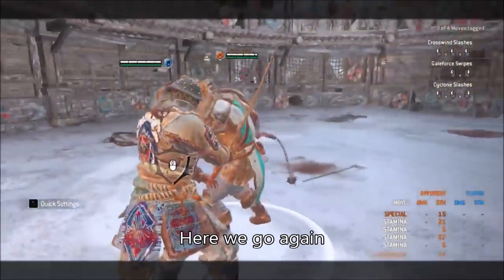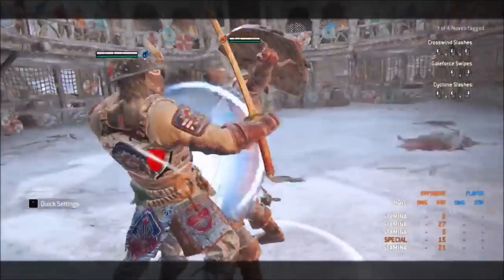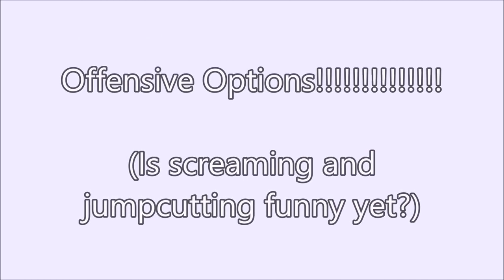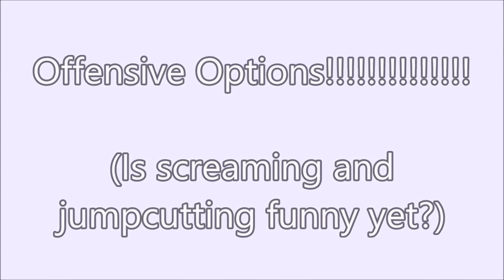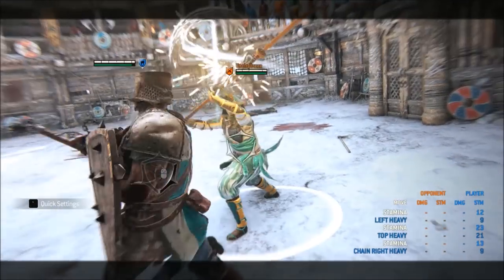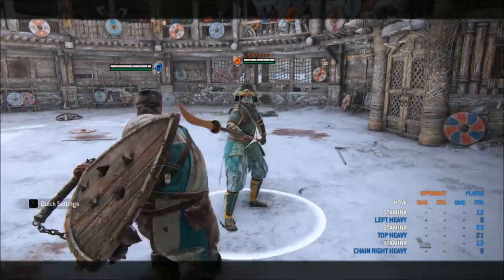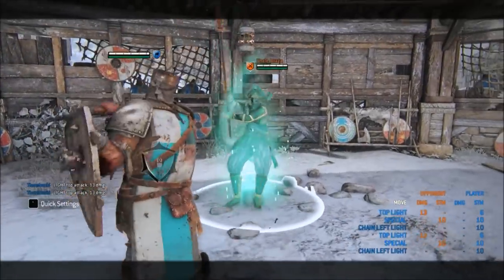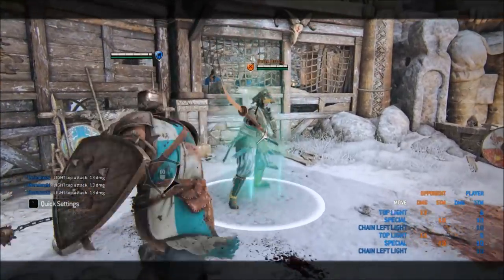Now we're going to move into Conqueror's offensive options. The first thing anybody ever learns about playing Conqueror is not to use side lights — I'm not here to change your mind on that, they're still bad. Your in-chain side light attacks are pretty garbled because pressing the back walk button just causes them to whiff.